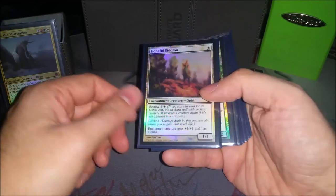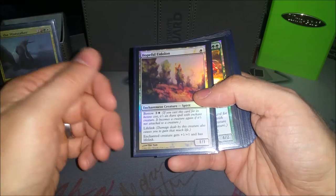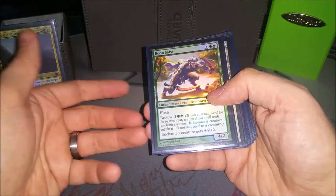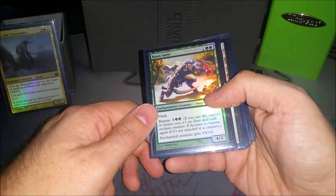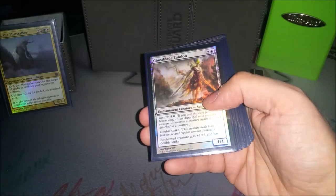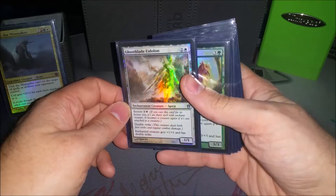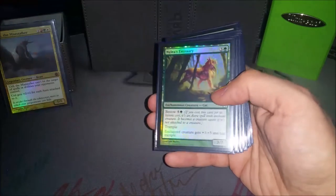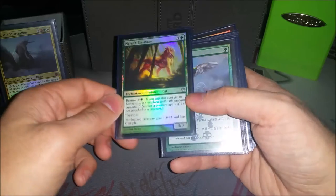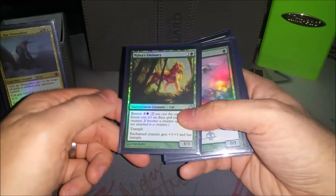On to some creatures — I do have some bestow creatures first. They're really good in the deck. Hopeful Eidolon is the cheap one — it only costs four to bestow, gives him lifelink and makes him a little bigger. Boon Satyr — I sometimes just flash him in to ambush stuff, but if you ever bestow him on Uril, it's just really silly, especially on instant speed for five mana. It gives him plus four, plus two. Ghostblade Eidolon — the double strike is really, really big, can kill somebody out of nowhere. Nylea's Emissary is a bestow creature that gives a good bump in power and toughness and gifts trample, and occasionally you play it in a pinch for four mana as a 3/3 trample that you can slap other enchantments on.